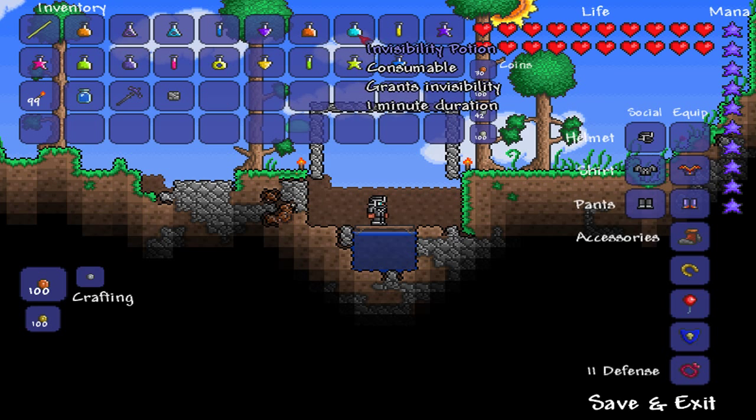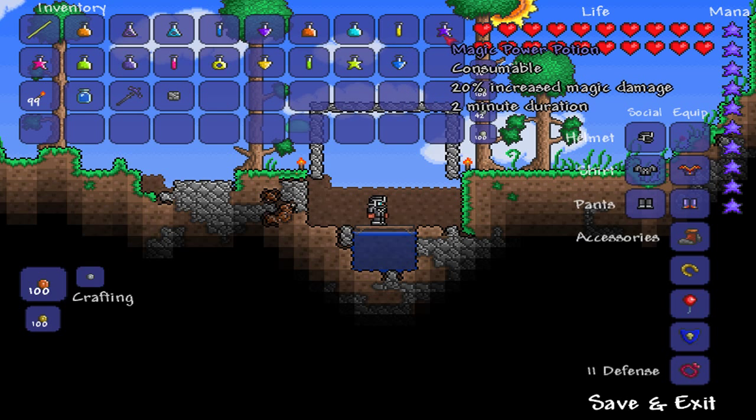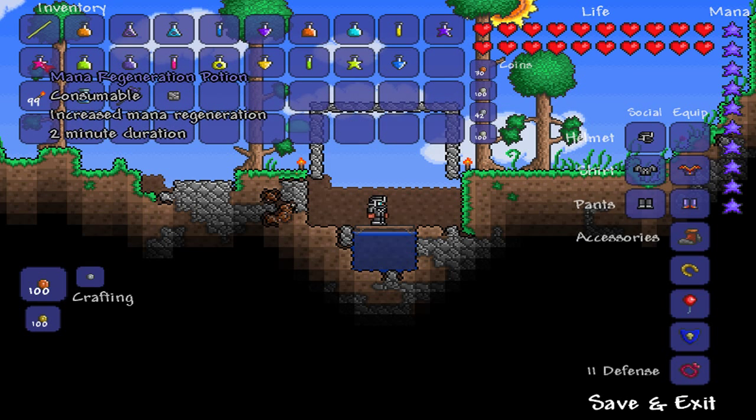Invisibility potions grant you invisibility and make you harder to see by enemies; combine water, blinkroot, and moonglow. Iron skin potions increase your defense by eight; combine water, daybloom, and iron ore. Magic power potions increase your magic damage by 20%; combine water, moonglow, deathweed, and fallen stars at an alchemy table. Mana regeneration potions increase your mana regeneration, similar to the bands or meteor armor; combine water, moonglow, daybloom, and fallen stars — similar recipe to magic power, except without the deathweed.